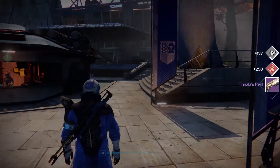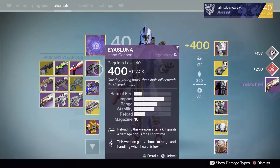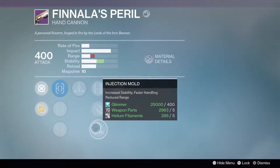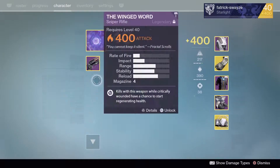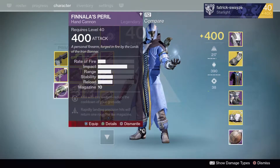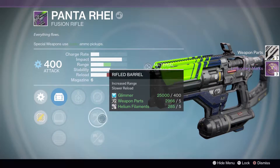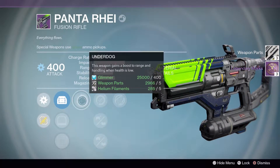Let's move on to the last one, which is going to be the Hand Cannon Bounty. It's a Finalis Peril. Luck in the Chamber, Rangefinder, and Rifled - please, that would be absolutely amazing. That's not very good - not even a range perk to be seen in sight. Other than that, the Pantoray actually looks pretty nice - had Hidden Hand, Icarus, Rifled Barrel, and Underdog on it.